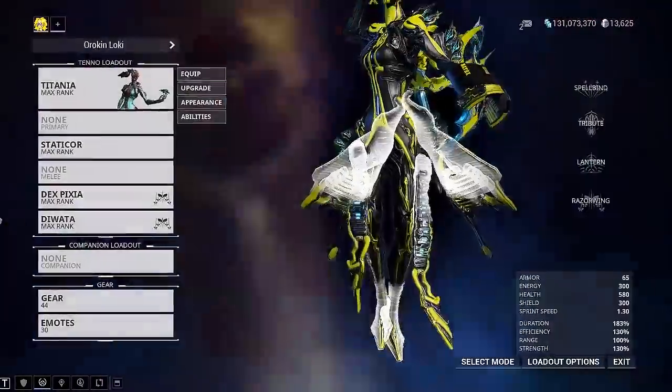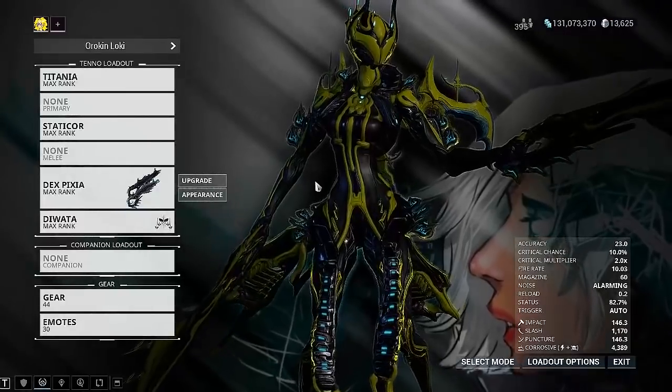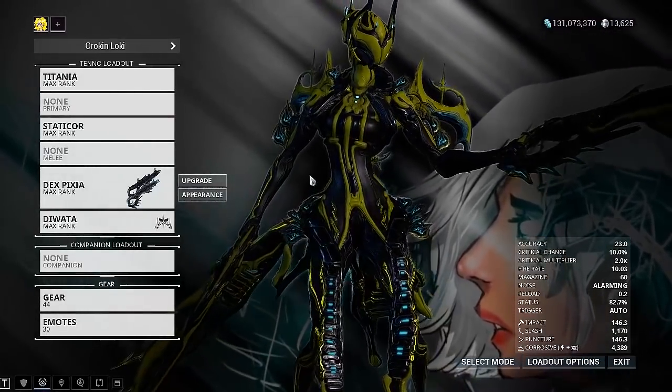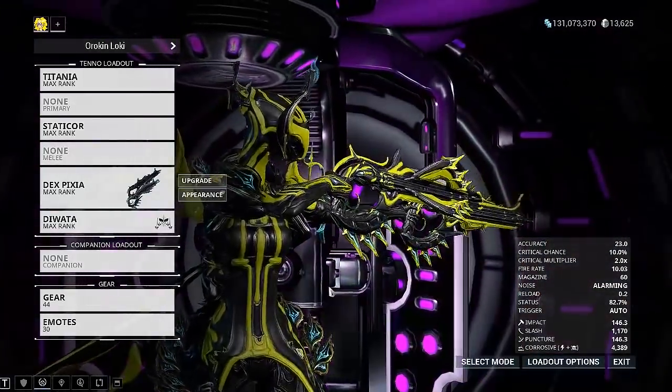Upon researching Wasp, I found out something very interesting — she's a fashion designer. Early on when she was appearing in the comics, she would always appear with a new costume, presumably ones that she made herself.